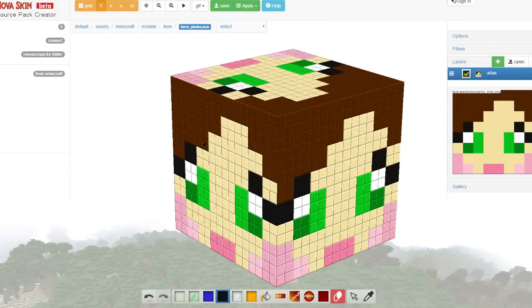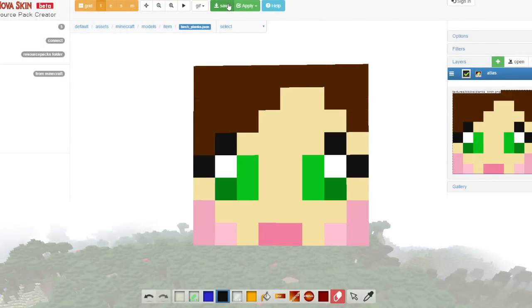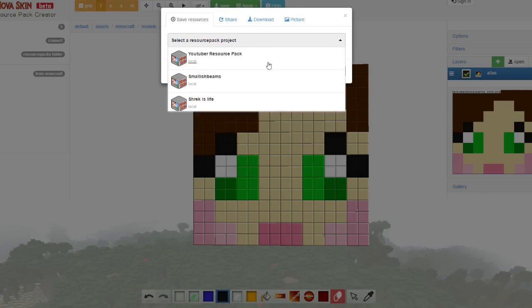I forgot that it repeats — that is insane. But there is Gaming with Jen and she's now a birch wood plank. You're welcome.